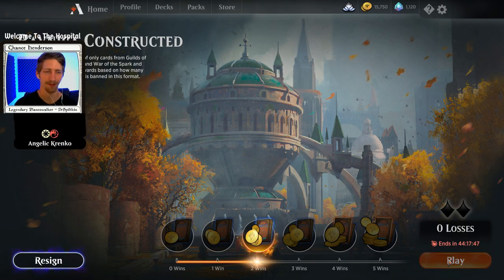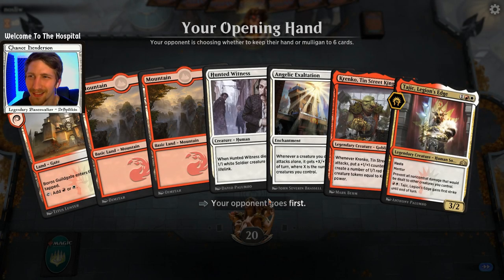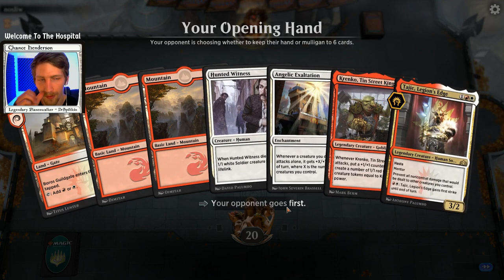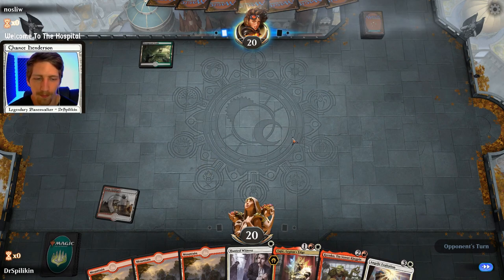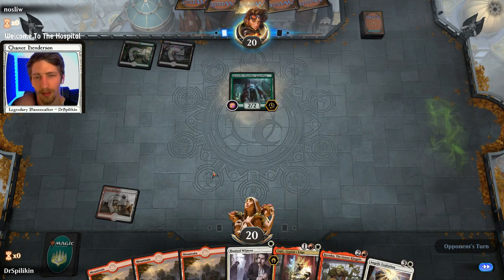We're going to hop into game three up against No-Sleeved. You see the combo, you keep it - pretty simple thinking. Obviously we're going to go to the Guildgate first, get down Hunted Witness. At least we do have Tajic as well - in case things with Krenko go south, we can play Tajic. Krenko's going first though. Drawing out another land's not terrible because we do have the Angelic Exaltation. We're at our sweet spot - four mana. Almost all of our spells cost four mana; the only one that might be more is Solar Blaze.